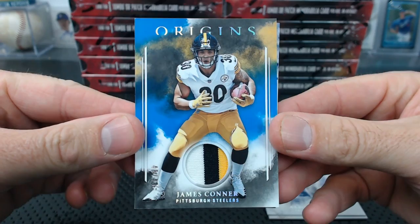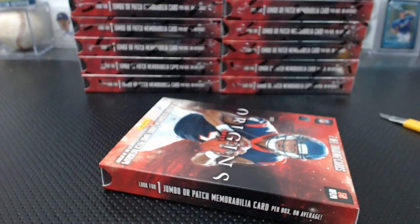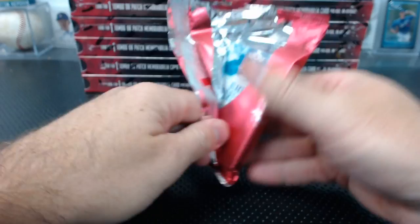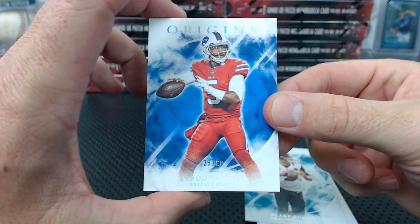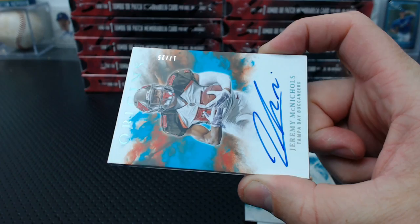There's a Jared Goff to 150. Mark Ingram. Larry Fitzgerald to 299. Like Bortles. And a Tyrod Taylor to 60 for the Bills. We go the other way — Davis Webb rookie patch auto for the Giants. Worm is on the board! Jerry McNichols to 25, on-card auto. Two McNichols — I almost said McNichols are a dime a dozen.